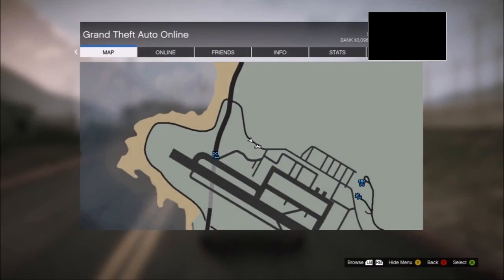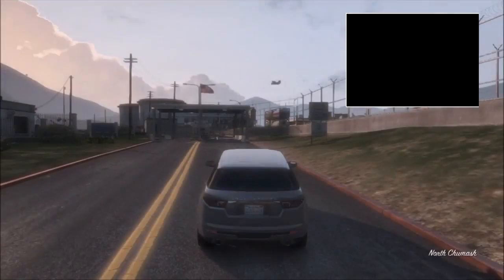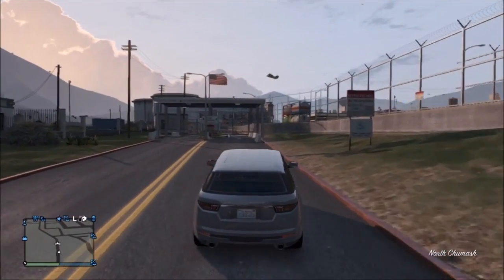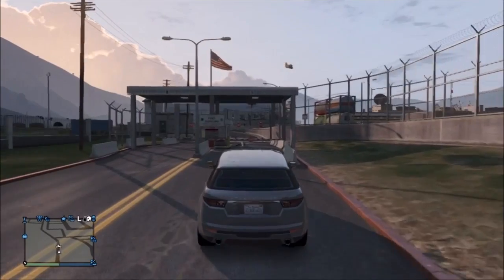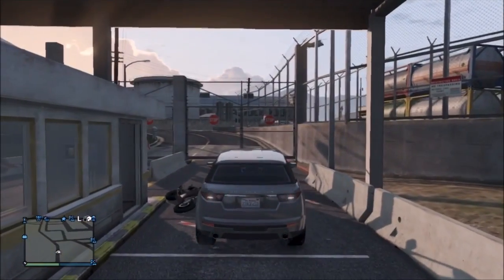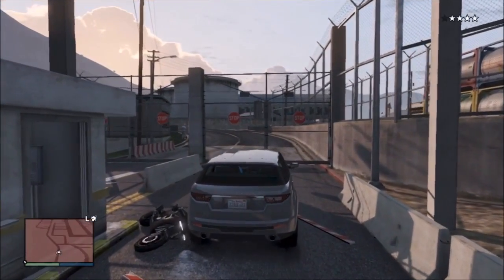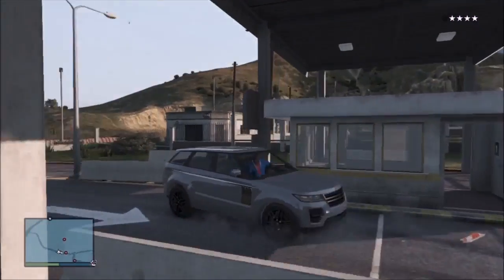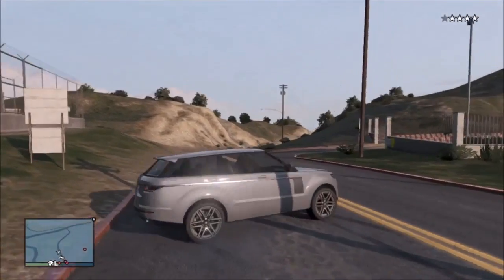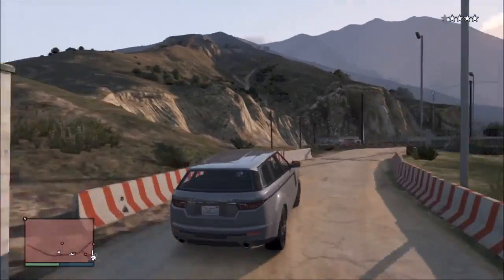The first thing you guys want to do is make your way to the military base — I'm showing you on the map right now. I recommend getting a 4x4. I did try this with the motorcycle and also the LG before I recorded this and I did actually die while doing this glitch, so I recommend a 4x4 mainly because it's got a bit more armour on the vehicle.